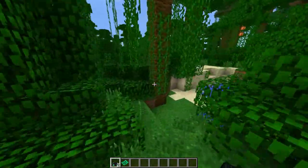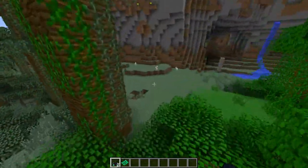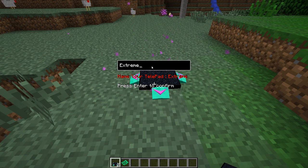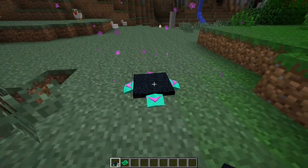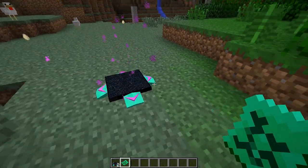What we're going to do is set up our other telepad at a different location. Let's go over here and set up a telepad. Let's place it down - it says 'extreme hills edge'. We're going to change that to 'Telepad 2'. Enter that and it will save Telepad 2 into our register.